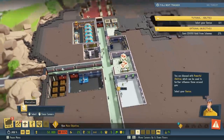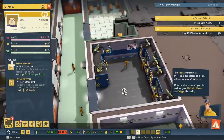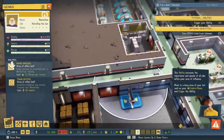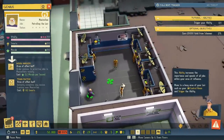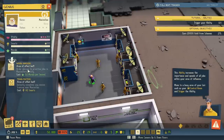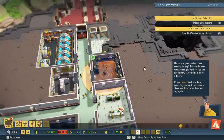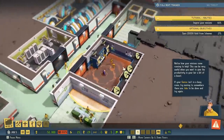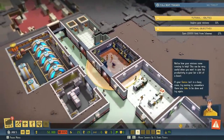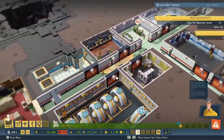You are blessed with powerful abilities which can be used to further influence those around you. Select your genius. This ability increases the importance and speed of jobs within your area of influence. Move to a busy area of your lair, such as your control room, and trigger the ability. Notice how your minions come running to help. This can be very useful when you want to give the productivity in your lair a bit of a boost. If your genius isn't in a busy room, try moving to somewhere there are jobs to be done and try again.